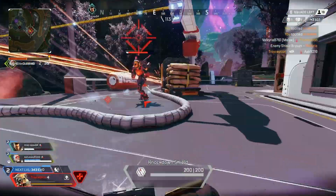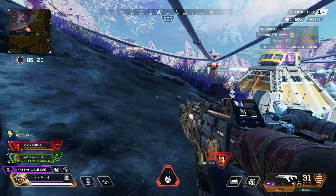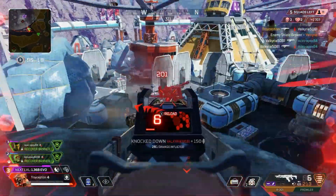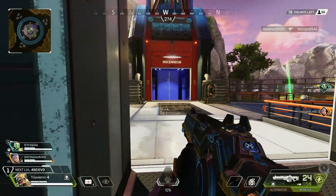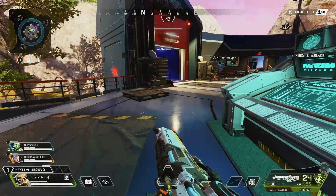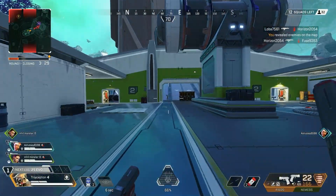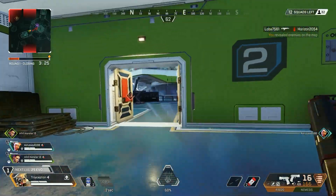Bloodhound's tactical can show up to 10 hostiles, but if there are more it will say '10 plus' — this is usually when Mirage has used his ultimate. When you have been scanned by Bloodhound, it will notify you at the top of your screen. The scan takes 25 seconds to recharge, so try not to waste it unless you know there are enemies ahead.